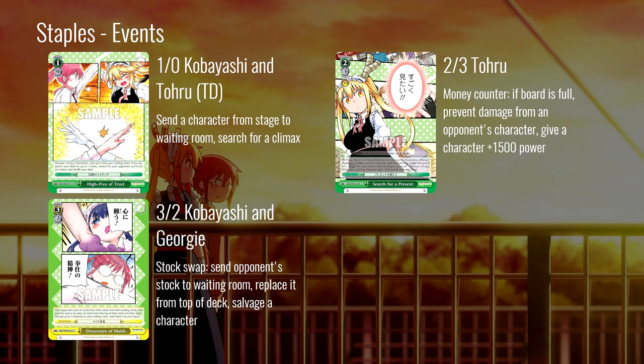Finally, the Fafnir and Takia 2-1 backup: it's a frontal 500 assist, and you can rest it to give another character a thousand power — just a generically good card. You have some stuff that wants to get reverses really badly at level three, and this can pump something up specifically 2500 power to help those combos get their reverses.